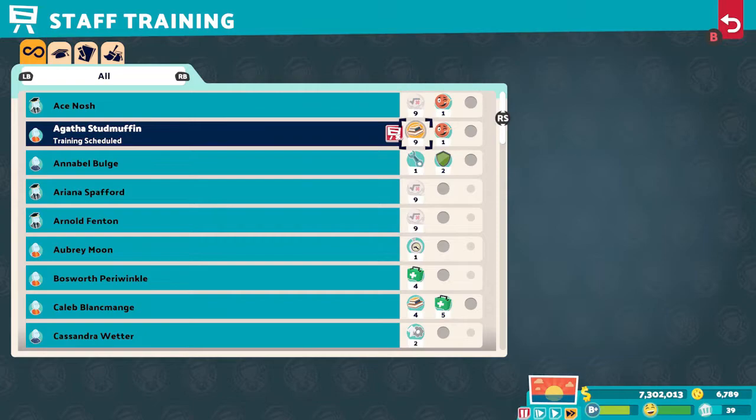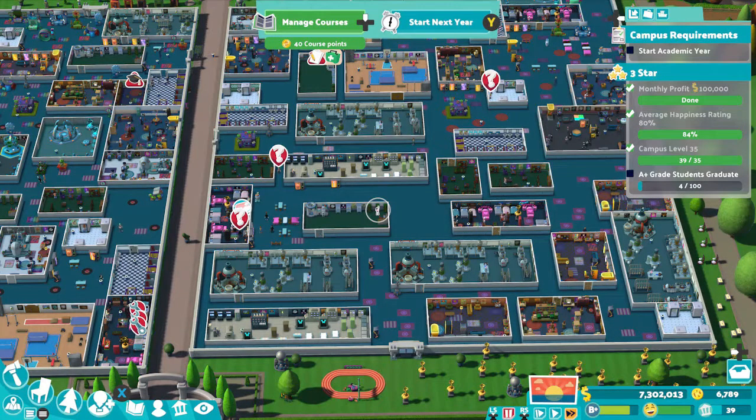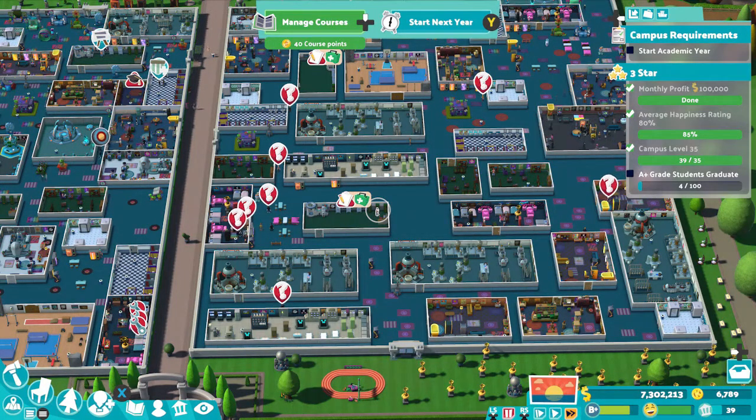You have to build your campus to level 35 — do this by filling in the rest of the space you have. By level 9 of School of Thought you don't need any more mandatory classrooms, so fill your campus with every fully upgraded room you can. While I was waiting for the 100 grade A-plus students — which took a very long time — I upgraded my campus to level 42, mainly by upgrading every teacher to level 9 and pastoral and first aid to level 10. If you reach campus level 42, you can upgrade your School of Thought course to level 10 and then train a teacher to level 10 to get an achievement or trophy.